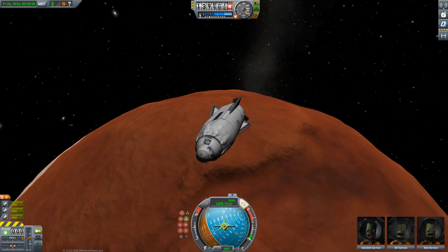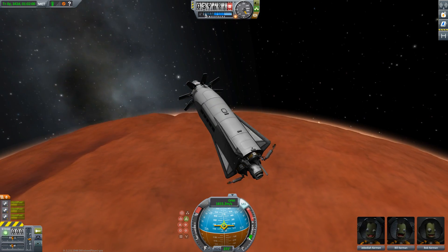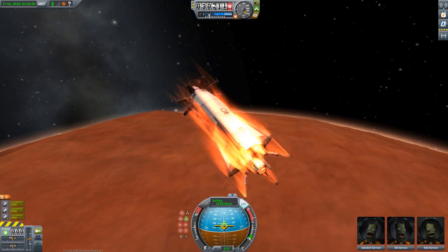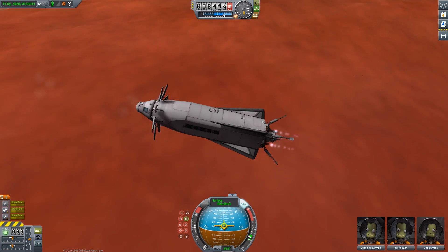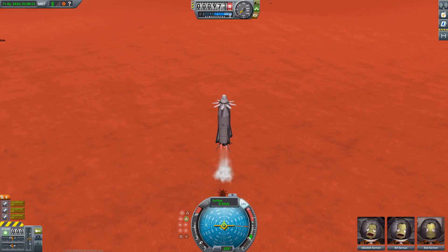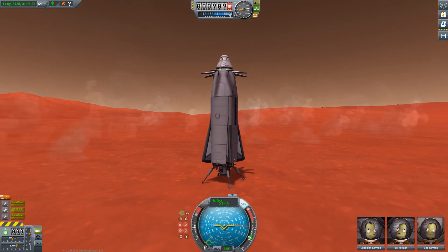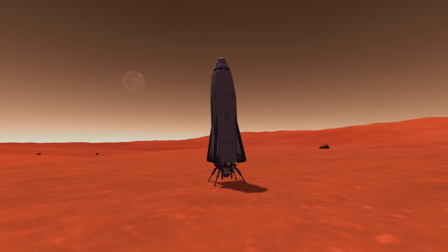Musk said in the press conference that he's not so worried about radiation during the trip to Mars. Well, if I were you and he would put you on that spaceship, I would be concerned — because it is very much a concern during development of, for instance, the Orion capsule, and I think you should really think about that before saying it's not a problem.